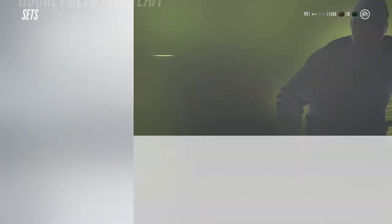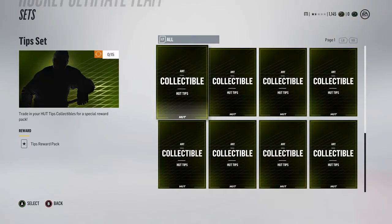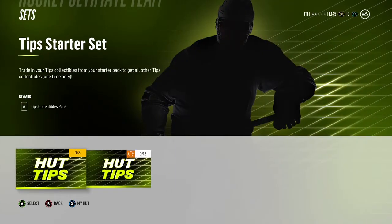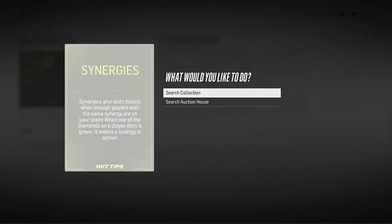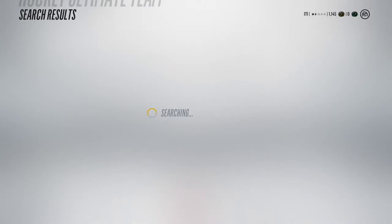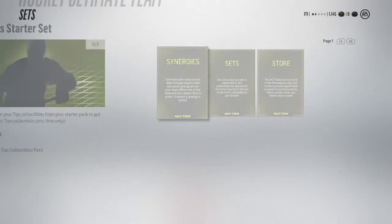That's pretty doable — you can build a decent team just by playing through Draft Champions. Here we go into the HUT Tips, which are basically like collectibles. I'm familiar with them from Madden — they explain how the game works. You need ten of them, and I think you actually get all of them in your starter pack, so you can complete those yourself.